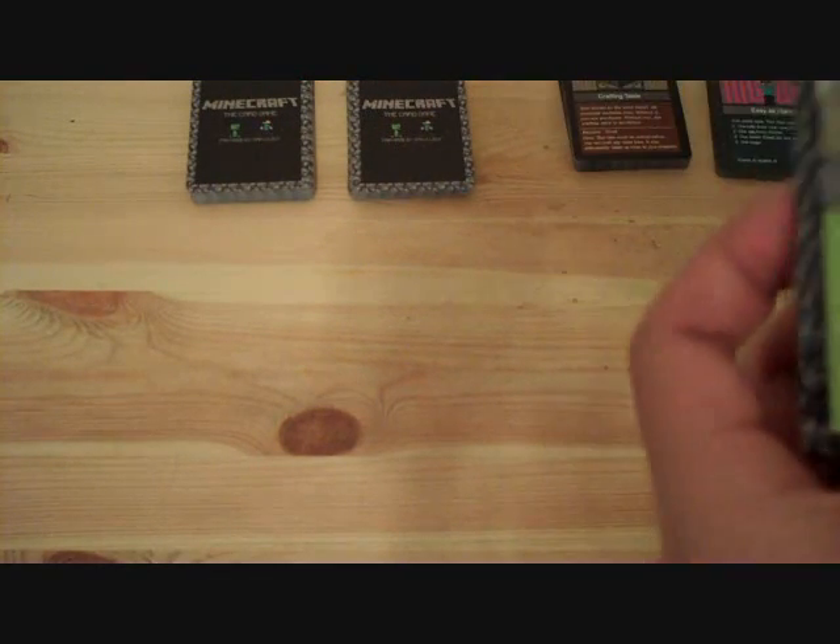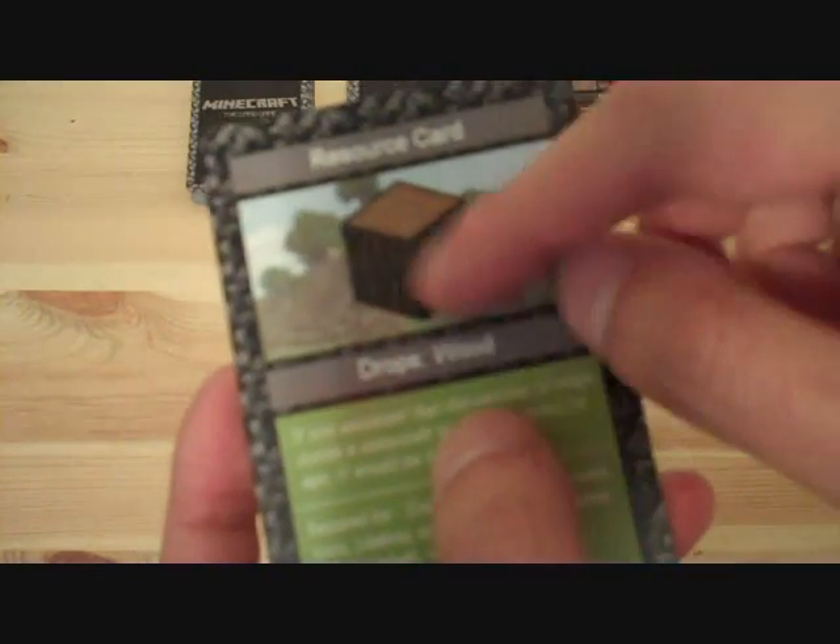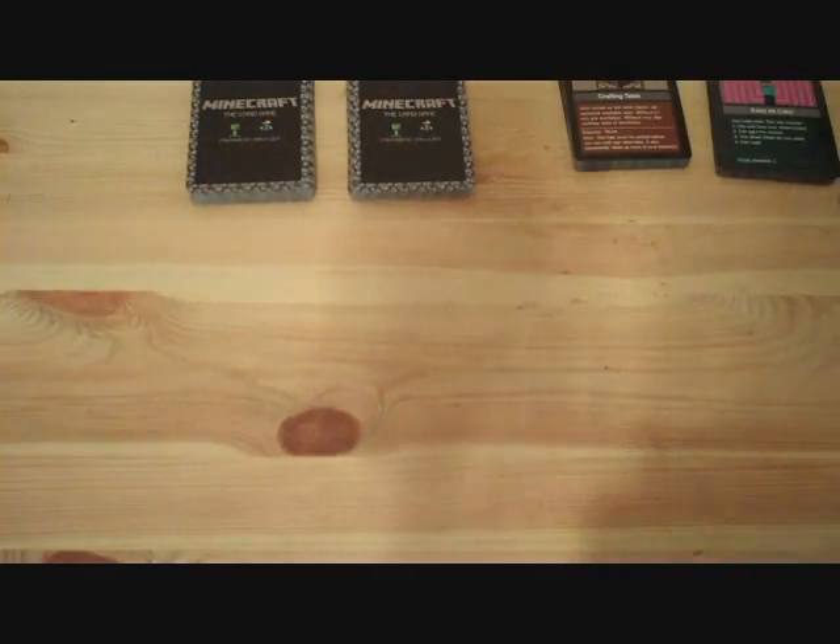You can tell if it's a cave card or an outside card by looking at the background. If you look here you can tell clearly it's outside.